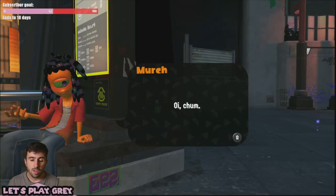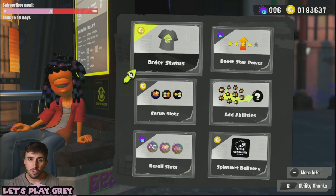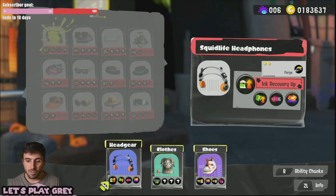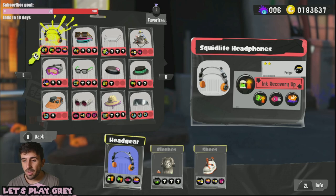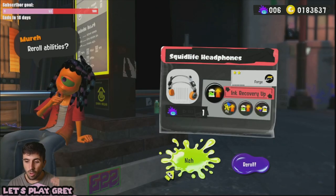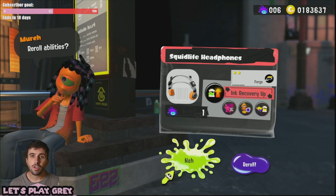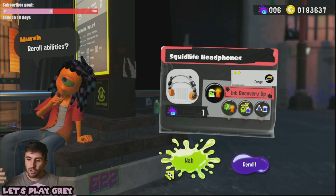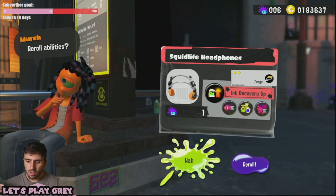I would choose the second option. The second thing you'll be able to do with the super sea snails is re-roll the slots of a piece of gear. Basically, you can go to my squid life headphones and the three sub slots — if I were to choose that, I can re-roll all three of those slots to get three random new ones for the cost of one super sea snail. You'll also keep those ability slots as chunks, which is very useful. So it's a good way to re-roll but also get some chunks, which is nice.